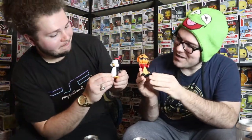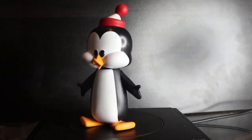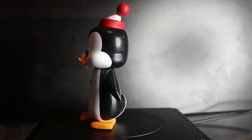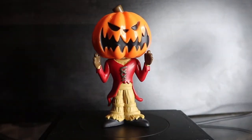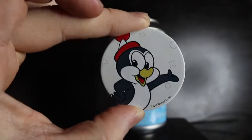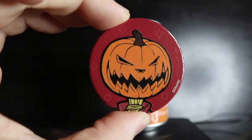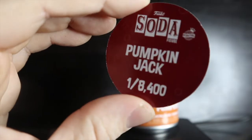I have Chilly Willie — technically not holiday but fits the theme — and Pumpkin King Jack. Three, two, one — both common. Showing off Chilly Willie first — one of the OG Funko Soda cans. Then Pumpkin King Jack — really cool head sculpt and body mold. Chilly Willie pog: white background, one in 8,400. Pumpkin King Jack: red background, one out of 8,400 pieces.